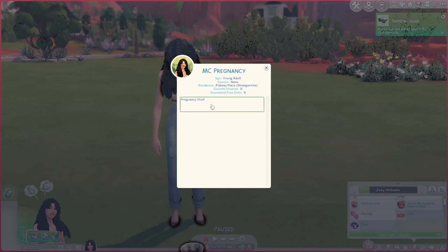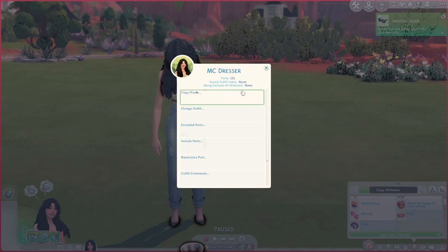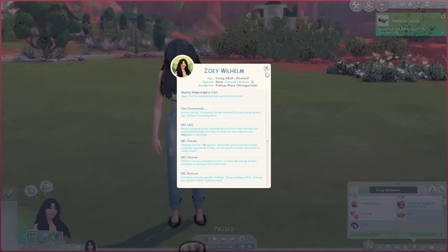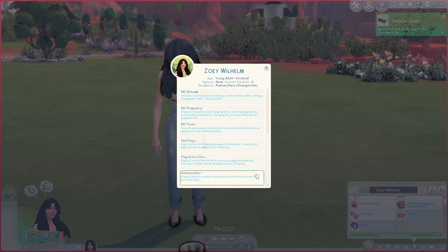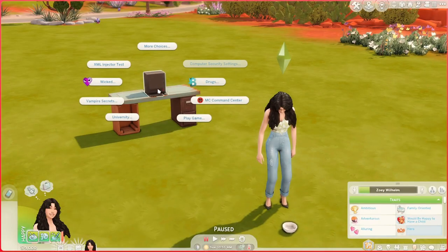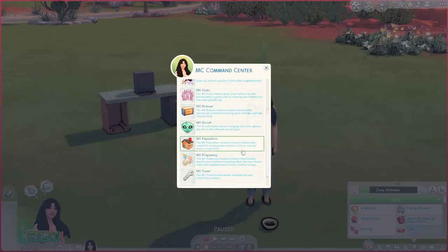The main thing I tend to do is MC Pregnancy if I'm trying to get my sim pregnant right away, or MC Dresser if say she's overheating - I can just boom and change outfit. On my previous channel I did a video on MC Command Center so I'll have it linked in the description below. I'm going to place down a computer just so you can see how you're able to modify your entire game with MC Command Center - it essentially gives you access to the entirety of the game and how the game is running.